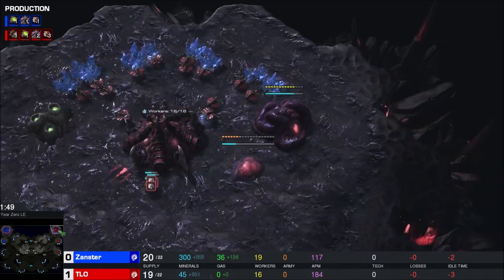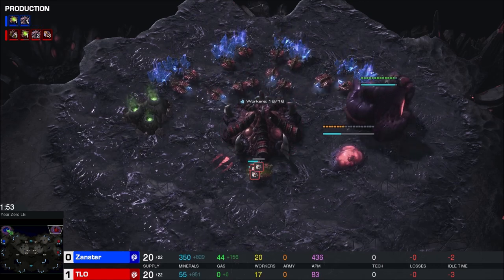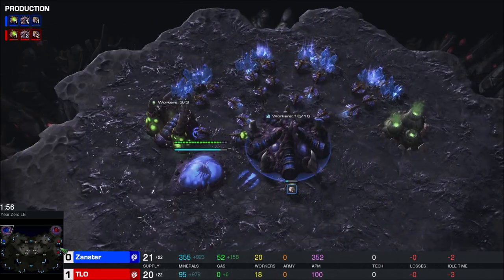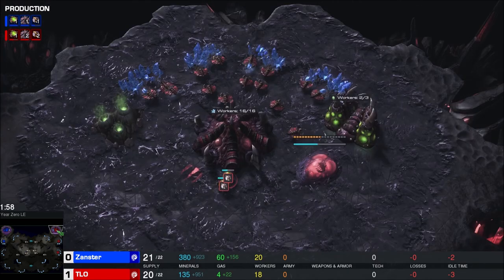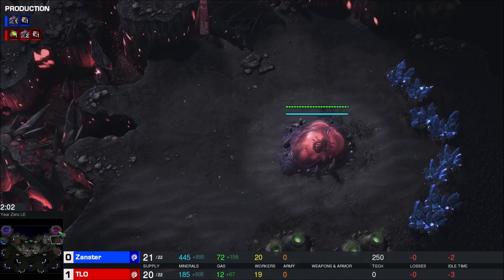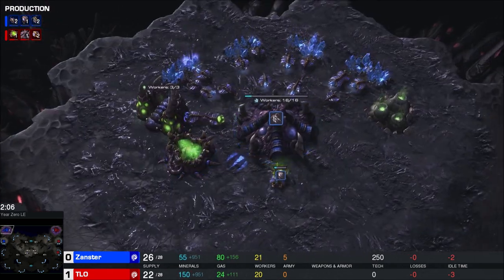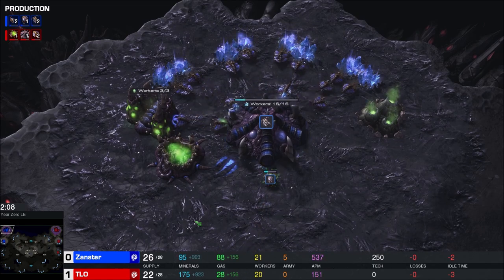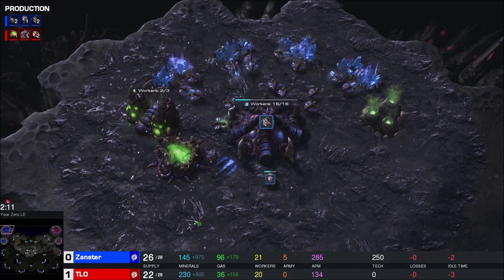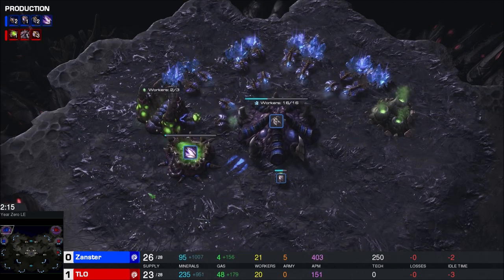It might be the case where the lings have to traverse across the map and he can keep stuff safe on sheer hatchery HP. This freaks me out - if this works, I'm going to try doing this in my ZvZs. Does it seem like a terrible idea? Seems like a terrible idea to me. It's just two lings - Xanster's not even planning on ling flooding here.